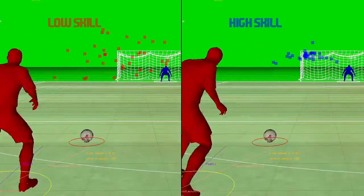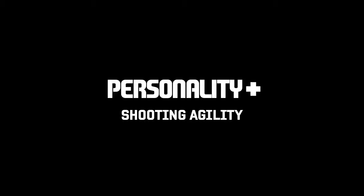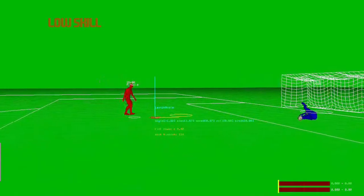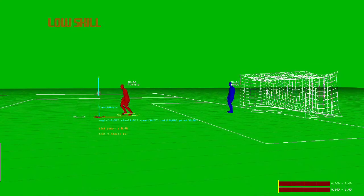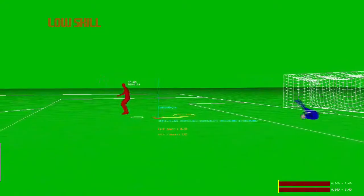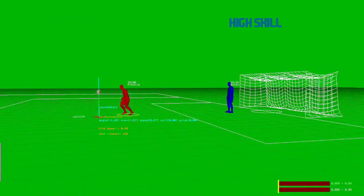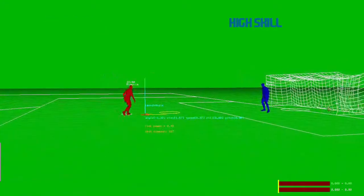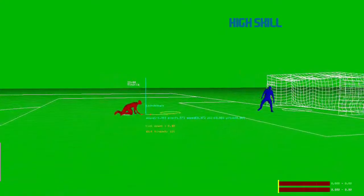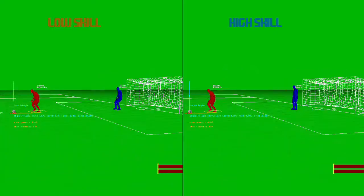In addition to shot accuracy, we are also giving the best players more shooting animations to allow them to make shots that others can't. One example of this is agile 180-degree shots. First up is the low agility player and you can see how he struggles to get around the ball, resulting in an awkward shot kicked into the ground which the goalie deals with quite easily. In contrast, the high agility player can take the ball much earlier and is able to make a stronger contact, and in this instance is able to score.